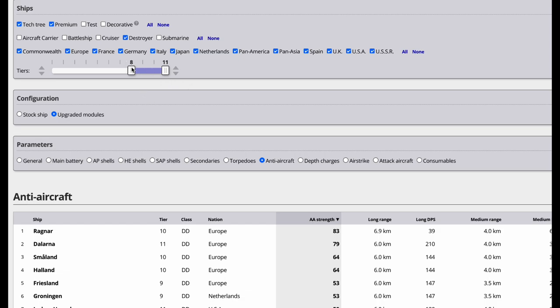Most of the time it's tier 9, but we ranked it at tier 8 and 11. We selected every single destroyer in every category and hit the AA strength button. What comes up? Ragnar. I just did videos on Ragnar — one of my favorite destroyers. Ragnar does well because the DPM is great, the AA strength is obviously good at long range, but the long DPS is only 39. Why is the AA strength 83 then?